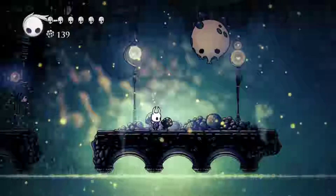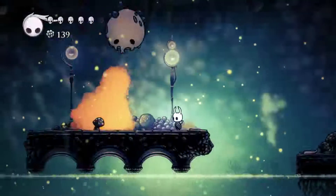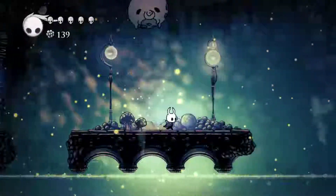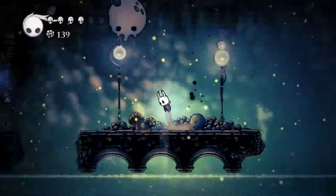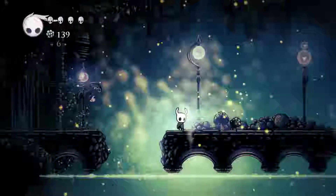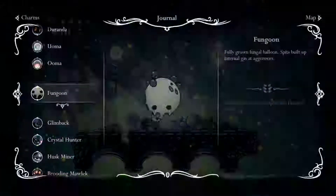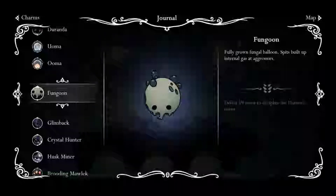Hello, new enemy — how do you fight? Timing was pretty poor there. What do we have to say about the Fungoon? Basically a fungal balloon — fully grown, spits built-up internal gas at aggressors. And Fungling: passive fungal balloon, internal gases cause it to float. Alright.